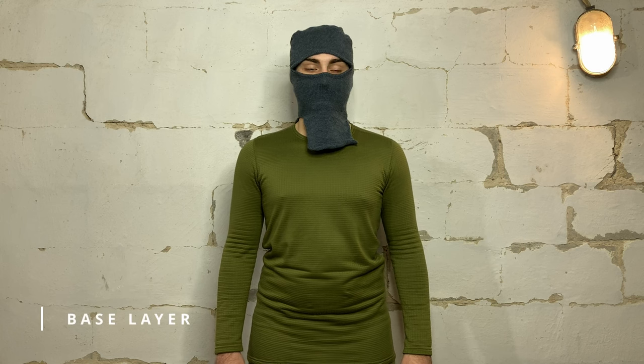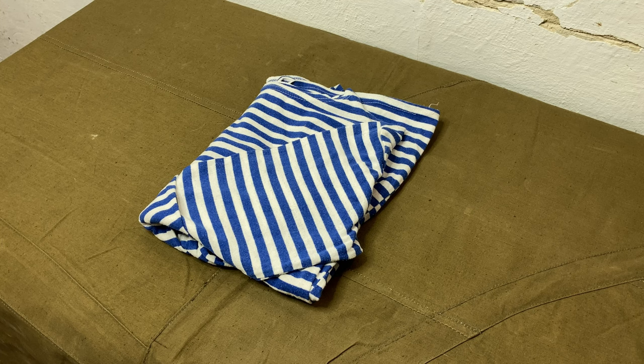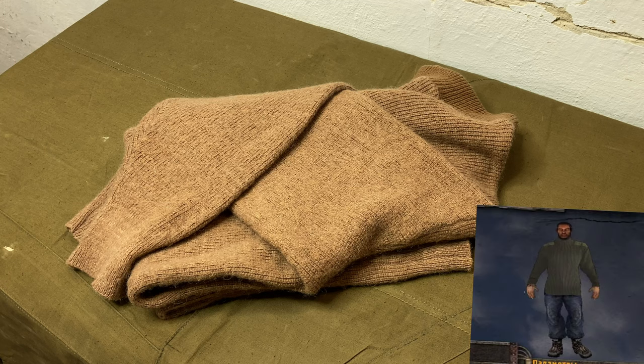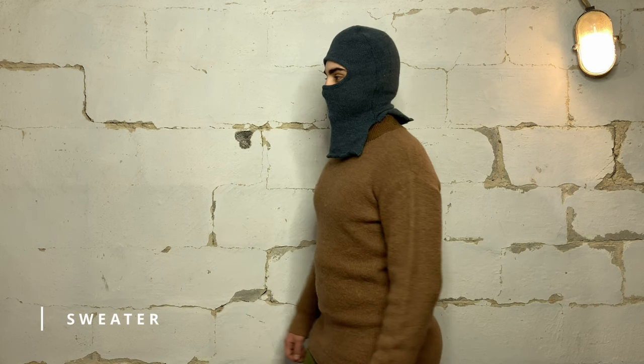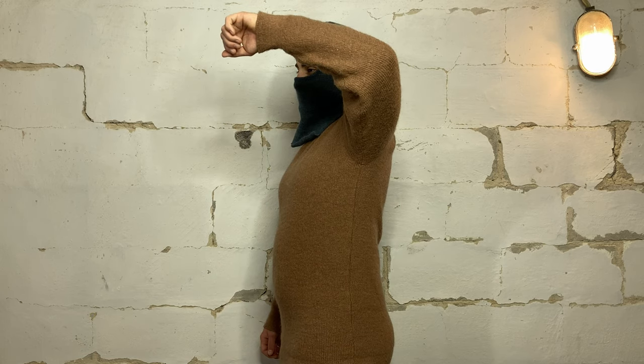As a base layer, we can use any military or civilian underwear. The Tjelniashka would be an authentic option. For the top, just like in the game, the best option is a woven sweater. We are going to use a Soviet-produced one for extra authenticity. It is warm, simple and keeps the neck closed. For the warmer season, you could stick to the Tjelnik alone.